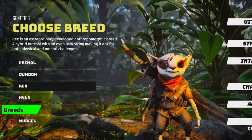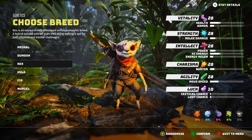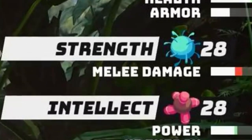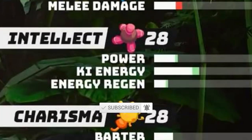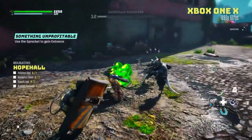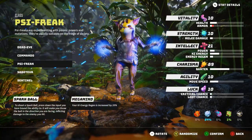The Rex is an extraordinarily developed anthropomorphic breed — a hybrid outcast with an even DNA string making it apt for both physical and mental challenges. Basically, they are good at almost everything. They do have a slightly lower melee damage, so I wouldn't pick this breed if you're focusing on melee, but they have decent power, key energy, and energy regen, as well as a high health. It's a good breed for new players who aren't sure what they want to do. You could pick almost any class with the Rex, but the Psy Freak would be a good option because of their high intellect, power, and key energy.